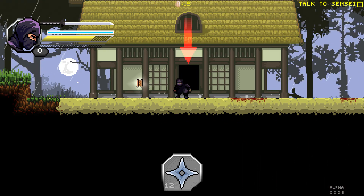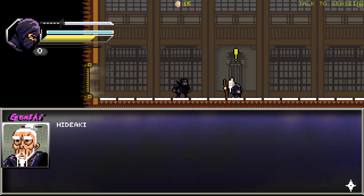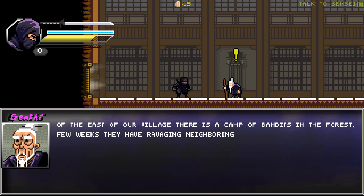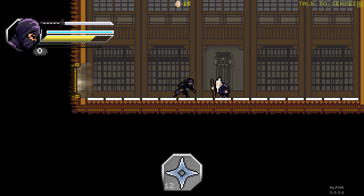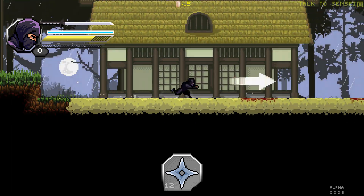Open the door and enter. We will do these things. And here's our sensei. Now I have a job for you. I am ready, sensei. To the east of our village there is a camp of bandits in the forest. For weeks they have been ravaging neighboring villages — you must stop them. Yes, sensei. He's a man of few words. And away we go.